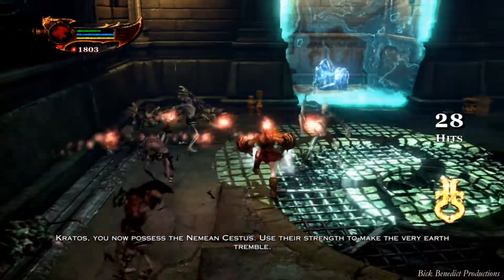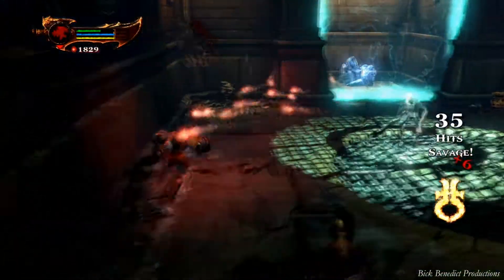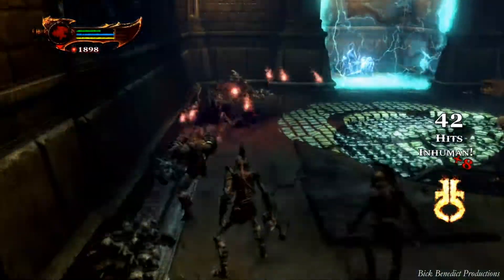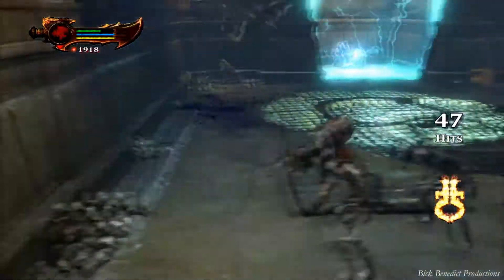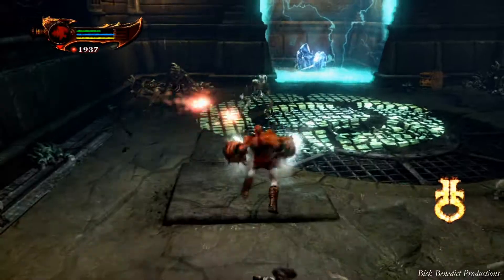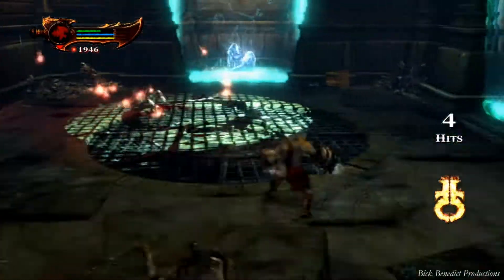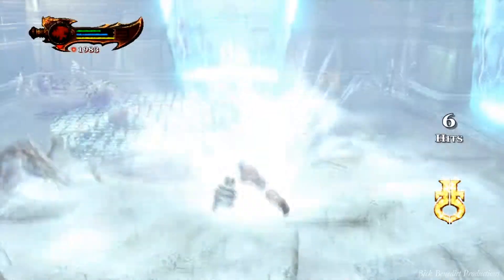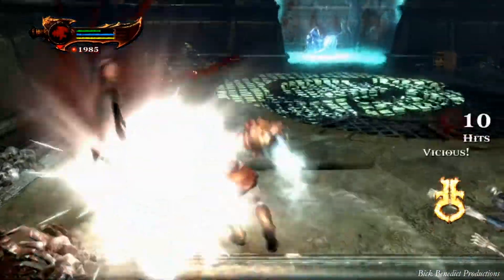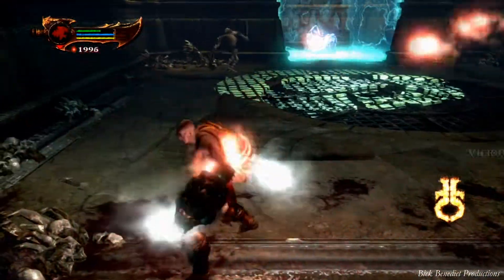Here they're giving you the opportunity once again to test out the magic of this particular item. I use this magic quite a bit on the scorpion boss fight, and anytime there are enemies with shields, which are coming up right ahead — actually right after we tear that onyx rock over there that's blocking the lever we need to pull.